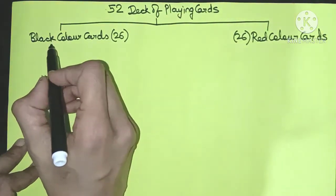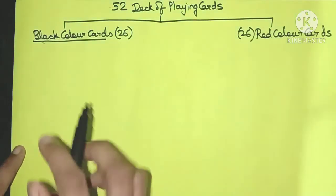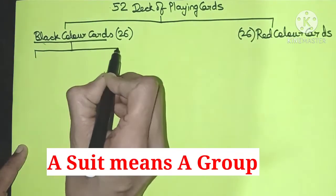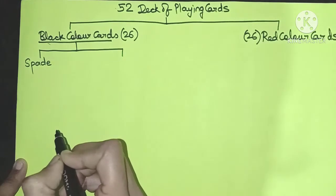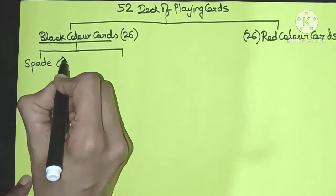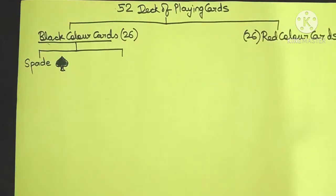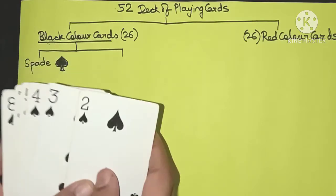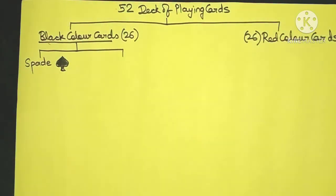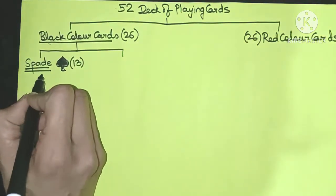These 26 black cards are further divided into two groups or suits. One suit is called the spade suit — this is how the symbol of a spade suit looks. So friends, this is how the spade card looks. Since it's equally divided, 26 divided by 2 means there are going to be 13 cards in the spade suit.